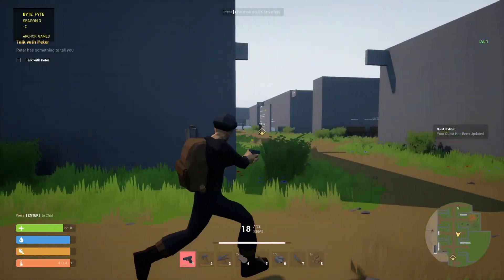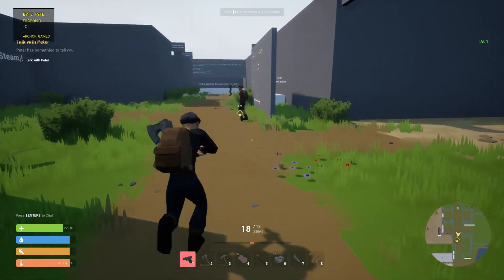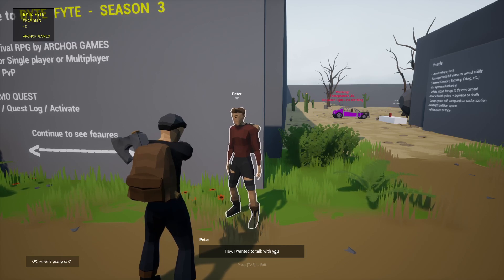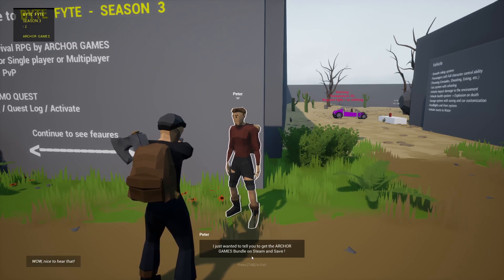Talk with Peter. Peter is this way. We have a mini-map showing me where Peter is. Come over here. I just wanted to tell you to get the arcade games.